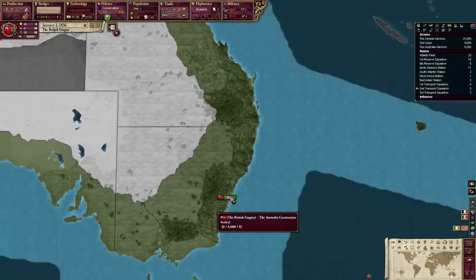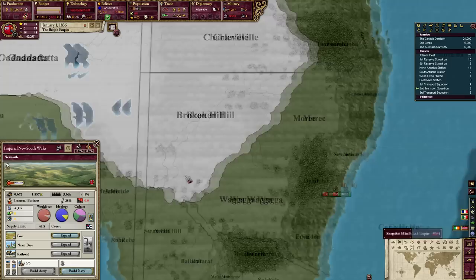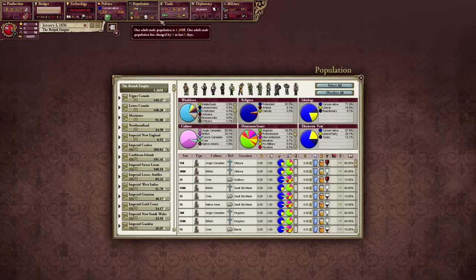I have Australia! That's definitely something. Are these states? They're not states, no — it would require 32 colonial power. Just 1% of the population needs to be bureaucrats of accepted culture, and the culture is 40% British. Oh, that's easy! That means I can use the economy of Australia. I have not played this mod before, so I'm just kind of jumping into it.